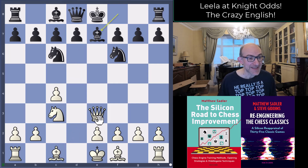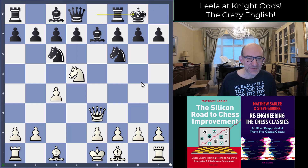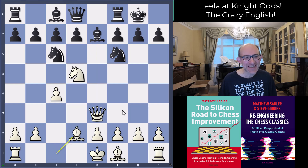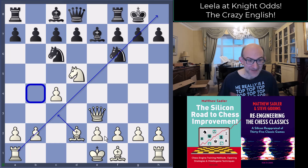So what Leela plays here is Nd5, just to stop black from playing d7 to d5. After castles, then Bd2 — the engines were looking at Ne7 Qe7 Qxc7, but that's not the way you want to play with odds. Leela plays Bd2, quite a nice move covering the b4 square and preparing to put the bishop around to c3 on the long diagonal. This is quite a random opening, but Leela's playing for the win. One set of pawns has been exchanged, and Leela is never really worried about exchanging one set of minor pieces.